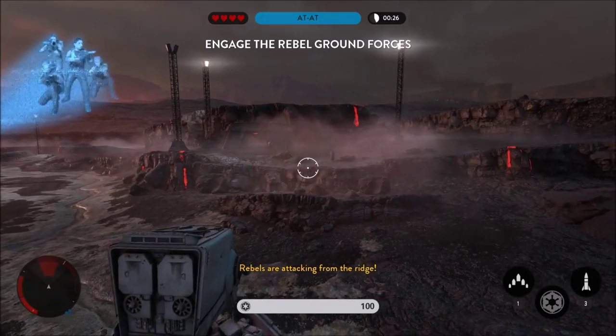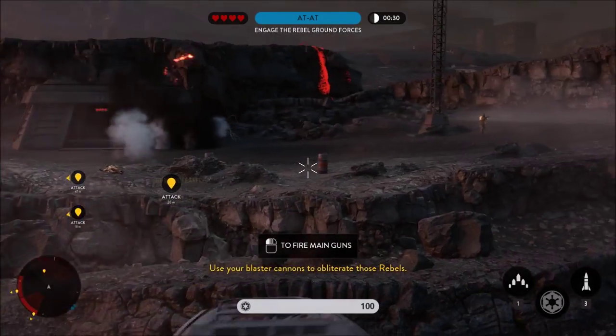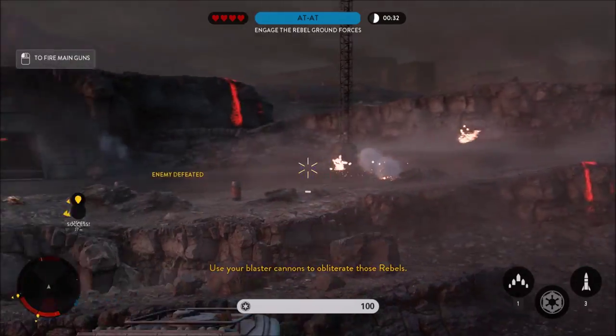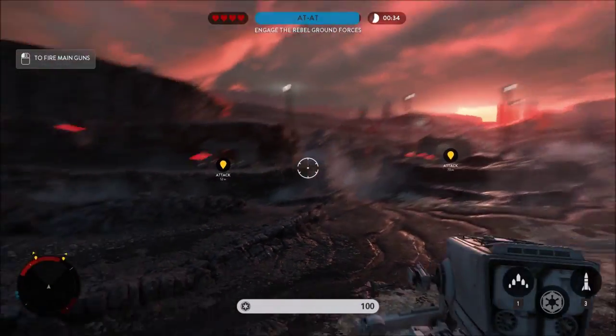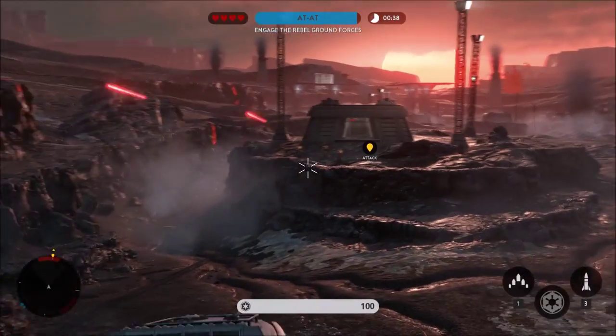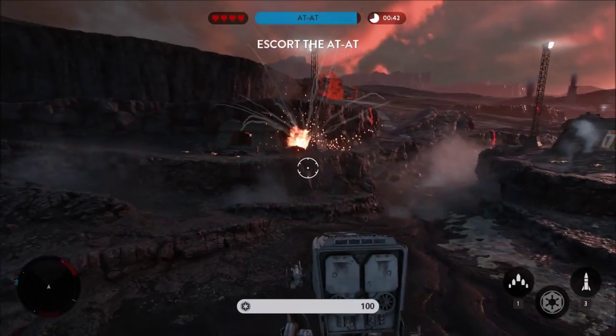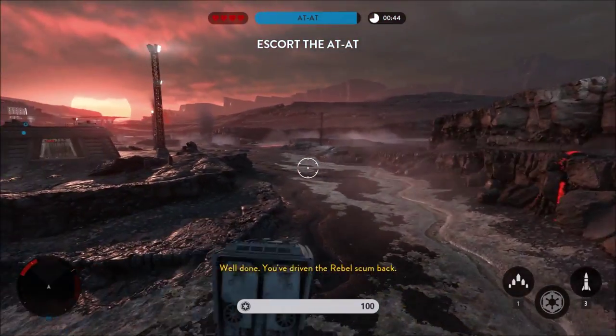Rebels are attacking from the ridge. Use your blaster cannons to obliterate those rebels. Well done. You've driven off the rebel scum.